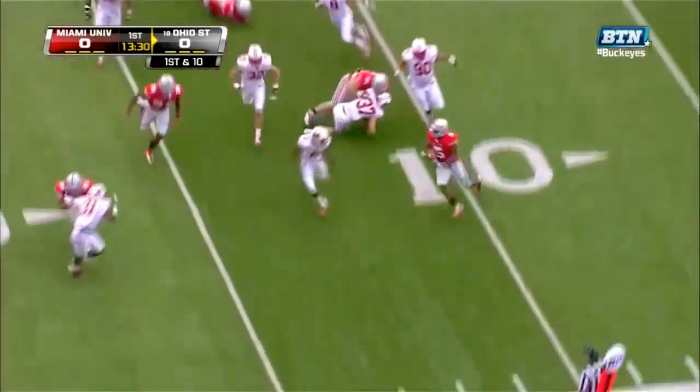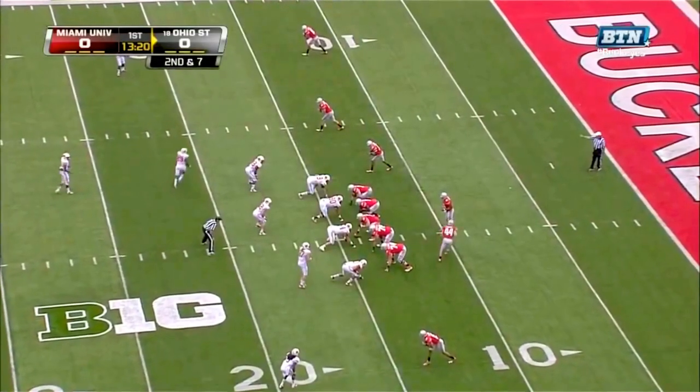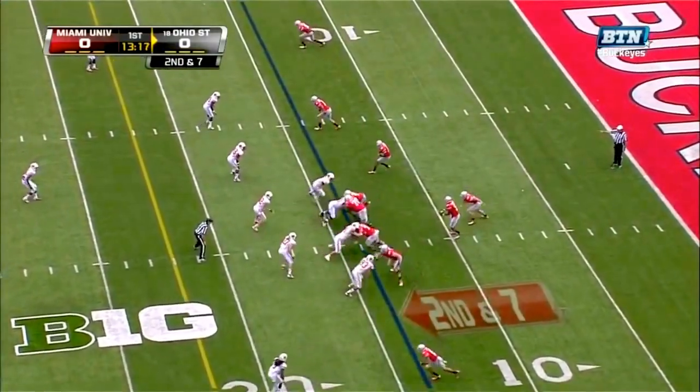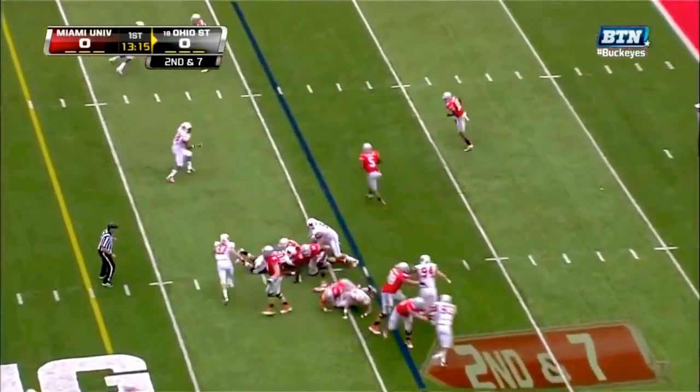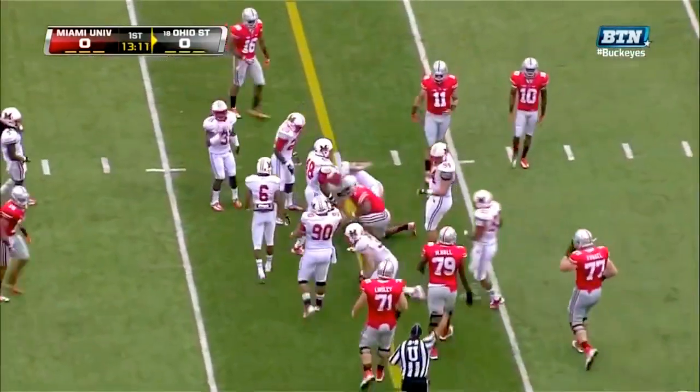Miller trying the left end, he's pushed out of bounds. Jake Stoneburner, a tight end, in the past to wide receiver. Second offensive snap for Ohio State and it's an option right side — Miller breaks a tackle.